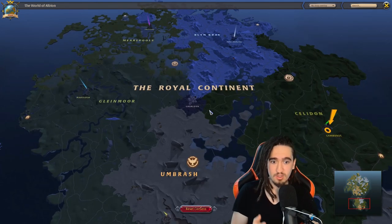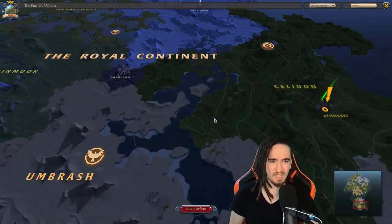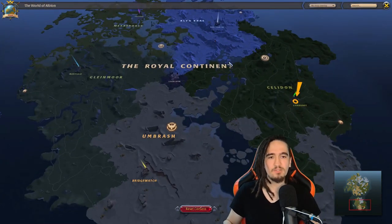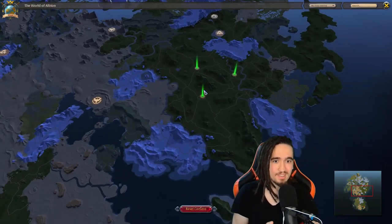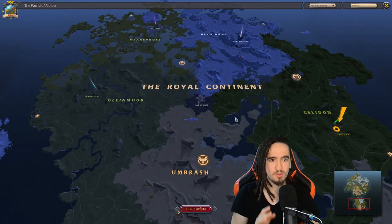You can even avoid gankers by just knowing your way around the map. Let's start with the basics and get to the more complicated stuff later on. Basically, the map of Albion Online is divided in two: there's the royal continent and the black zone. The black zone is a whole continent in itself and we're going to discuss that later on, but for now let's focus on the royal continent.